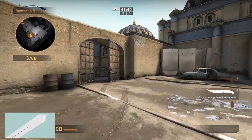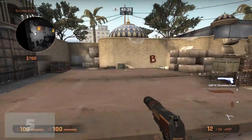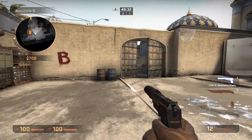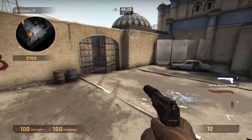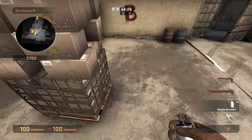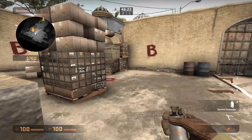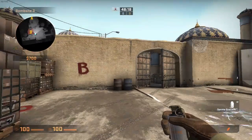These next two smokes are great for holding Bombsite B, whether you're a terrorist or a counter-terrorist. The objective of holding any bombsite is to stay as hidden as possible. These two smokes are both thrown from inside Bombsite B and stop and prevent visibility from the outside.